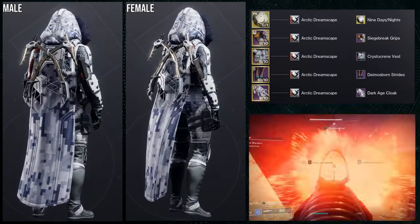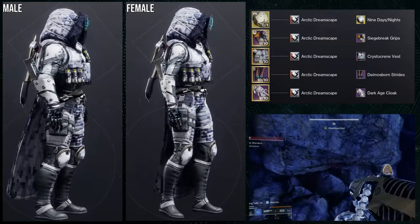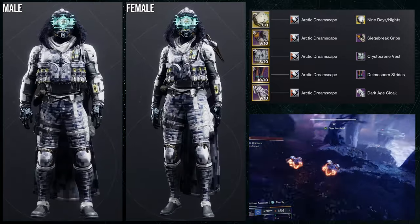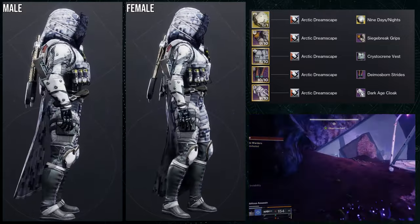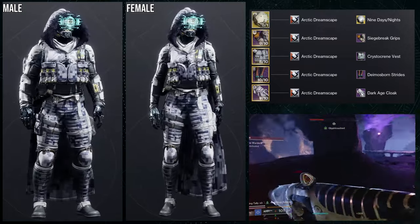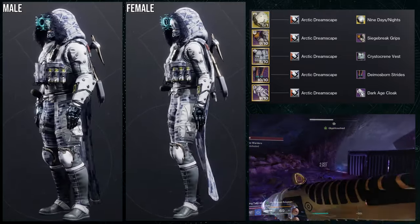For the next set we're using the Nine Days/Nights ornament for the Knucklehead Radar. The Siege Breaker grips are actually my favorite piece from this set — I use them more than any other piece. My only gripe is the weird horn thing on the left arm and the fact that they shade pretty poorly, but I've covered that in the review video. For this set we're going for a snowy biome soldier look using the Crystal Cream vest, and the Arctic Dreamscape shader helps a lot.